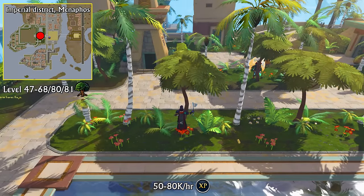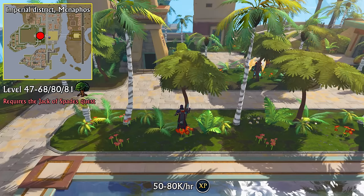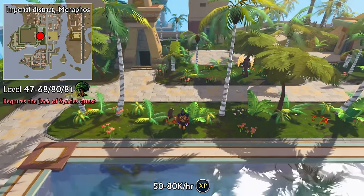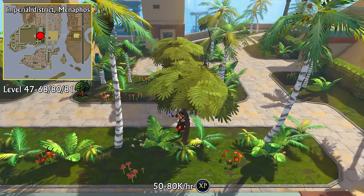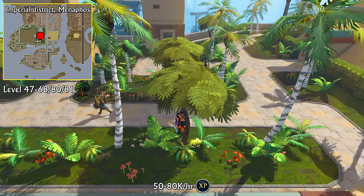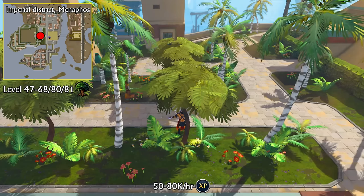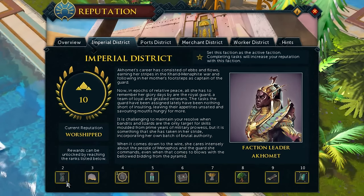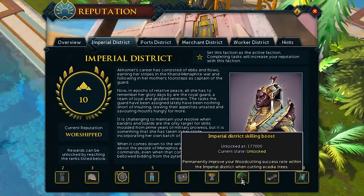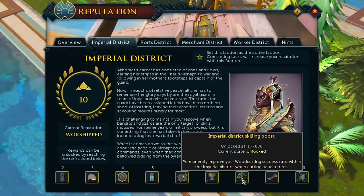The next method is Acacia Trees in the Imperial District of Menaphos. Menaphos is a city you'll need to unlock by completing the Jack of Spades quest, which requires the Diamond in the Rough and Stolen Hearts quests. These quests won't take very long, and once you have access to Menaphos, you'll have a bunch of mid-level training methods available. The experience per hour you can expect here is around 50,000 to 80,000 per hour between these level ranges, and it highly depends on your Woodcutting level, the boosts, your hatchet, and your reputation. In Menaphos, you gain reputation by skilling and doing things like soul obelisks, and if you set it to the Imperial District, once you reach certain tiers you'll unlock things like a portable bank box and eventually a skilling boost.